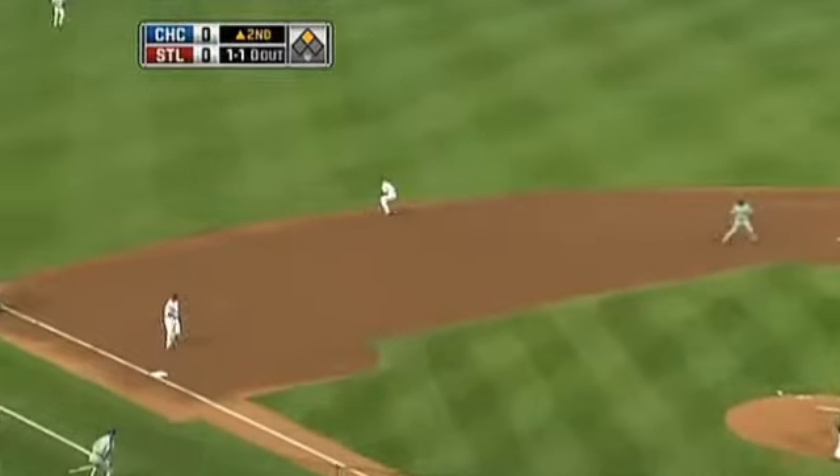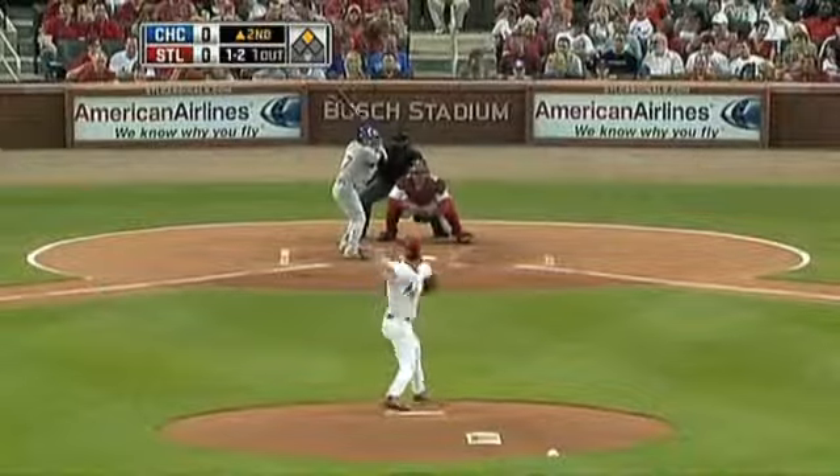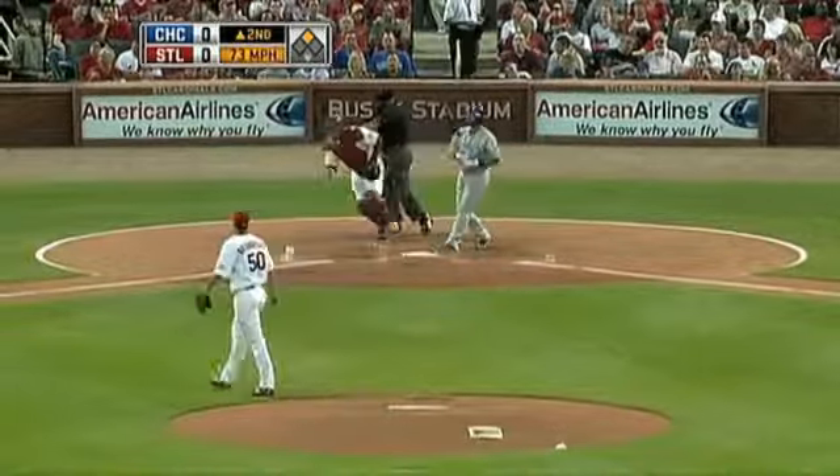Ramirez with a leadoff double. That's Joe Patini who's really going out in the outfield. Here is Lee, a ground ball to short, backhanded by Green, long throw and Derek Lee can't make it.